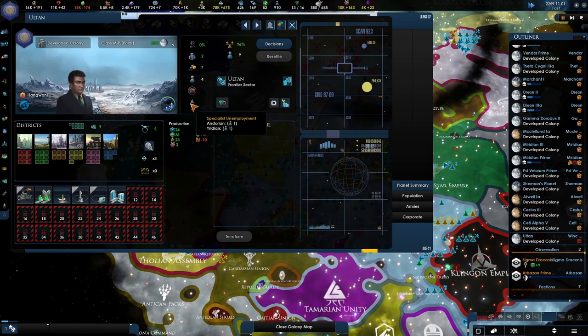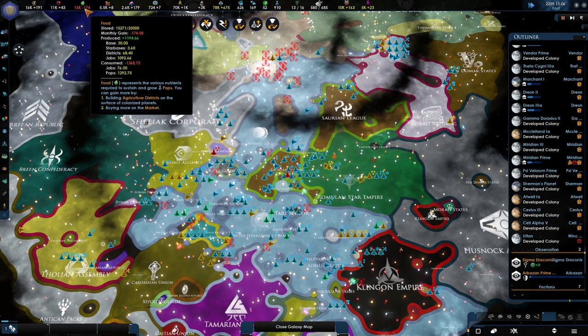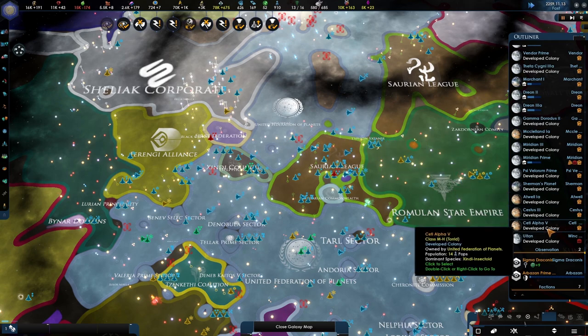There are four jobs available and these two specialists are just unhappy. What can you do about it? Nothing. So we have a big negative in terms of food — I don't like that.